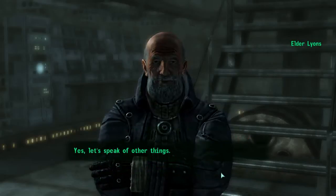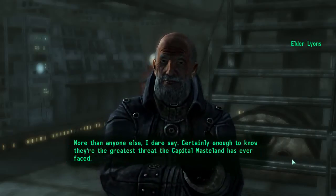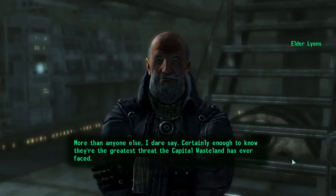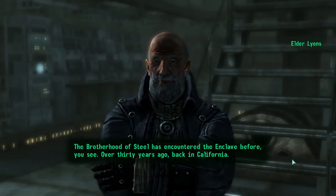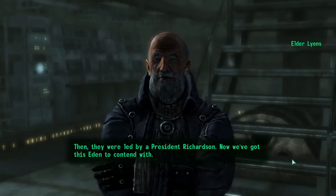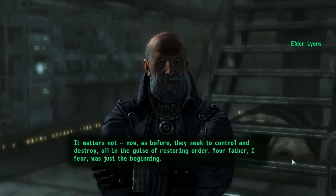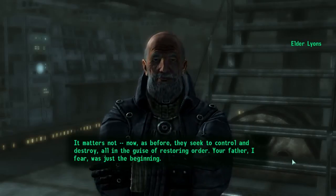What about the Enclave? 'More than anyone else, I dare say. Certainly enough to know they're the greatest threat the Capital Wasteland has ever faced. The Brotherhood of Steel has encountered the Enclave before — over 30 years ago, back in California. Then they were led by a President Richardson. Now we've got this Eden to contend with. As before, they seek to control and destroy, all in the guise of restoring order. Your father, I fear, was just the beginning.'